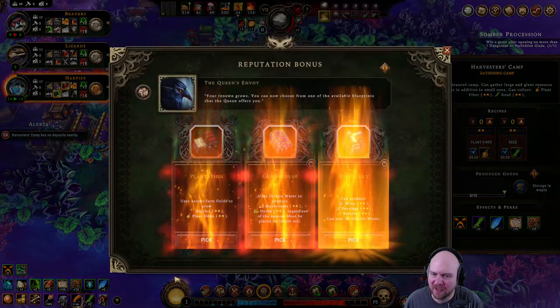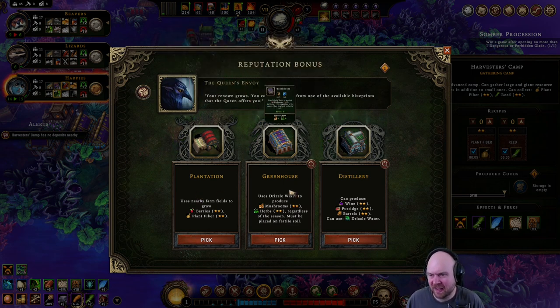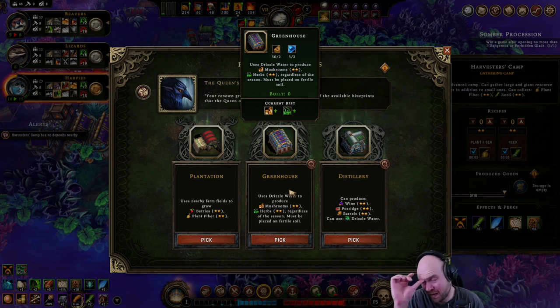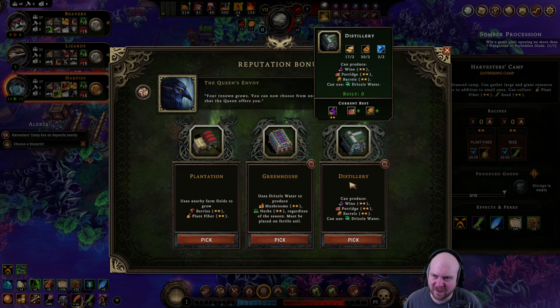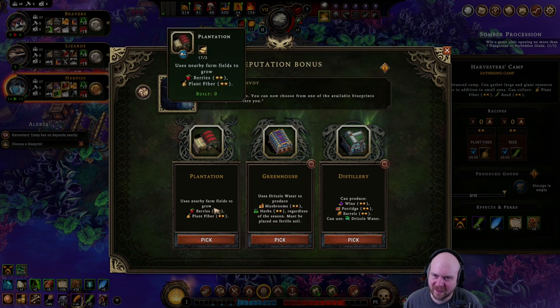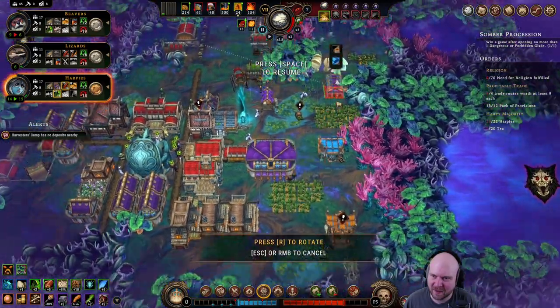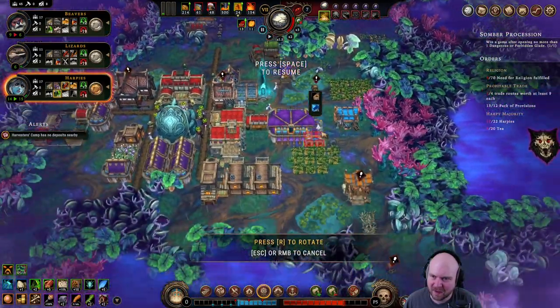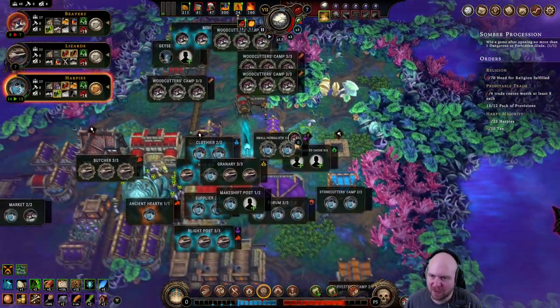Our next building needs to save us. That's actually pretty good — a greenhouse. The plantation. I think the greenhouse is probably better. We're okay on food actually, but the distillery doesn't get us anything. So, greenhouse. We'll build that... and I'll get right on not that.